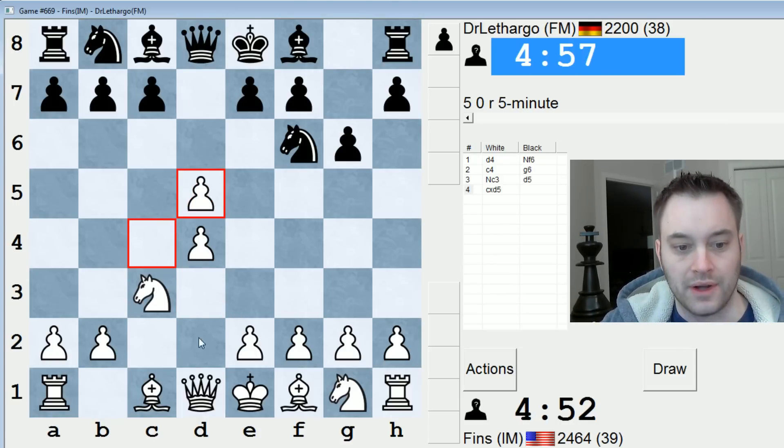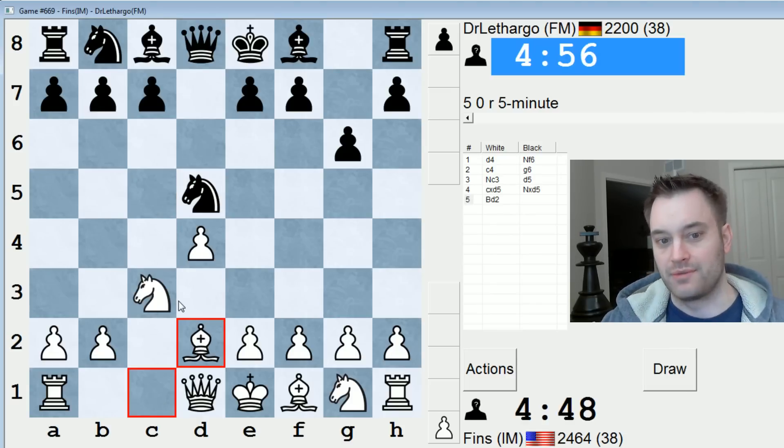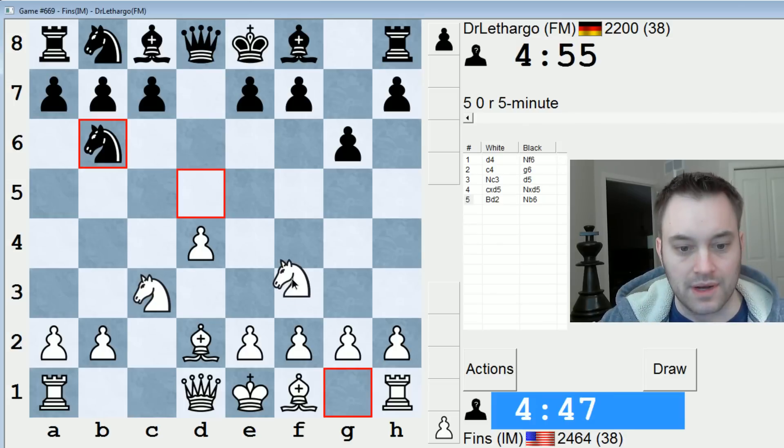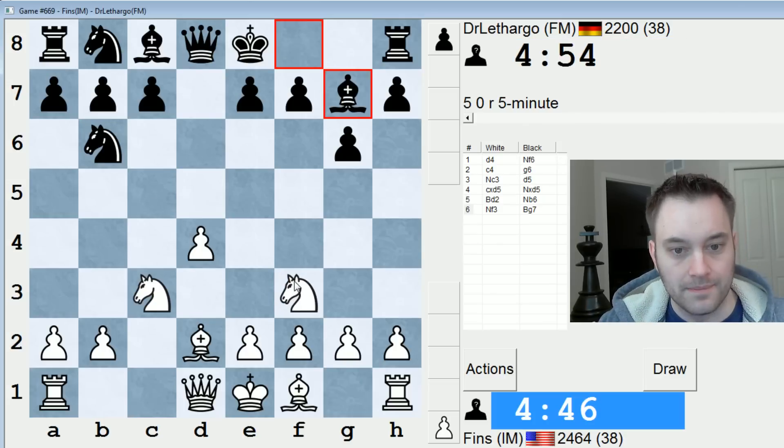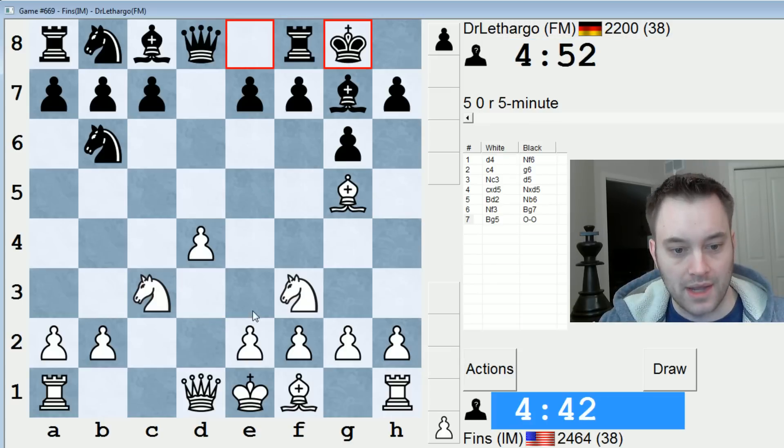Okay, so d5 — we're going into a Grunfeld. I play bishop d2 here. I kind of like this line for some reason. I've had decent results with it OTB, so I'll keep playing it. Yeah, bishop g7 hits this pawn. Let's play bishop g5, just restricting the e-pawn. And this is a rather modest way of playing for white, I think.